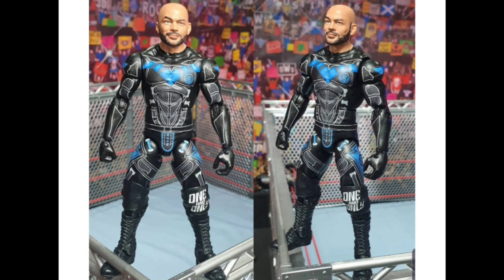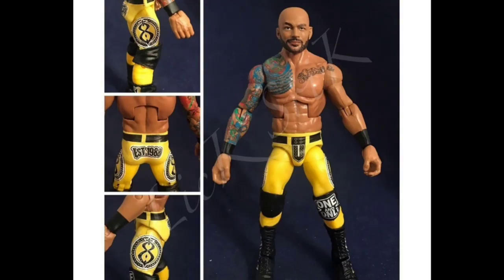Hands down one of my favorites right here. Let me know in the comments which custom in this video you enjoyed the best. Also bringing the bright yellow — almost similar to what we saw with that recent Elite Series 69 Ali — except with Ricochet we're getting it differently. His was kick pads; we're getting boots on this one. The design is different but it's a very bright accent color, and I think Ali was the figure chosen for the lower half.